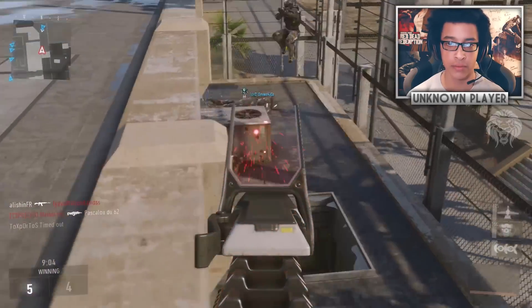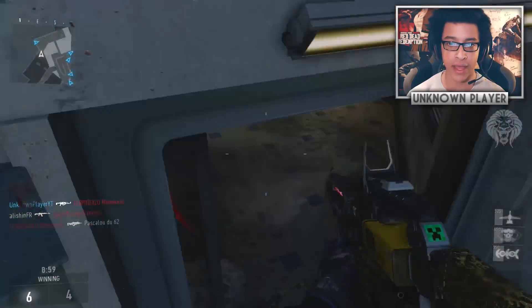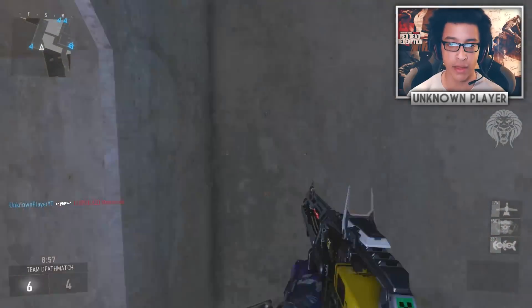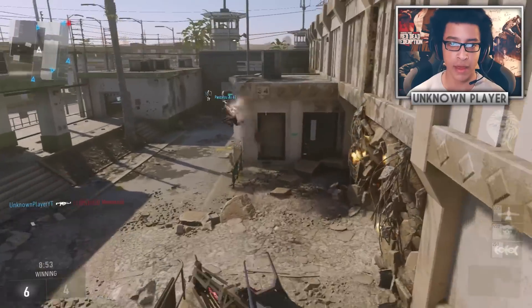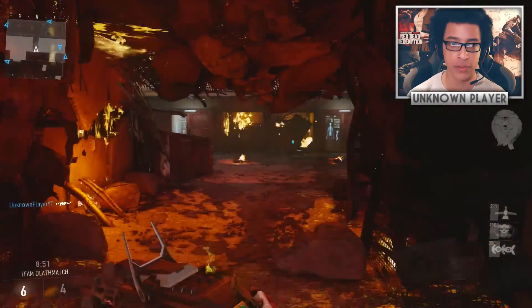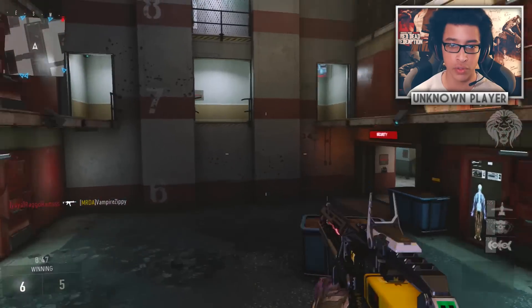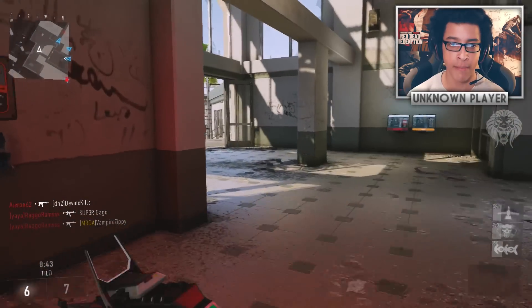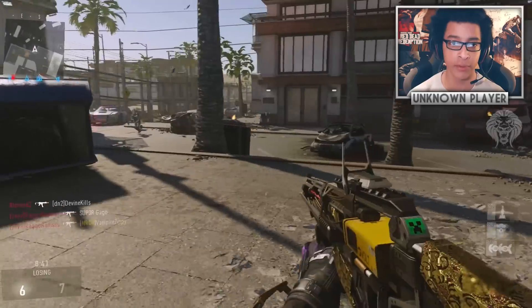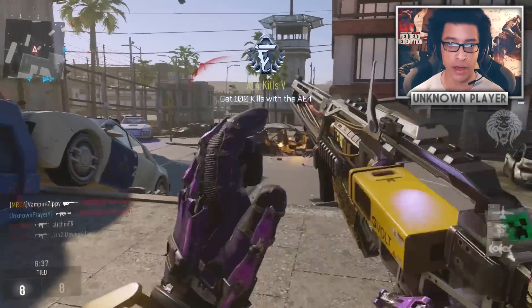I've got the bombing run, system hack, and UAV. Hopefully UAV and system hack are going to build towards my bombing run and I should be able to get those. I'm not too sure whether the bombing run is too useful on this map — it may get no kills, but it may get a lot if they spawn outside.